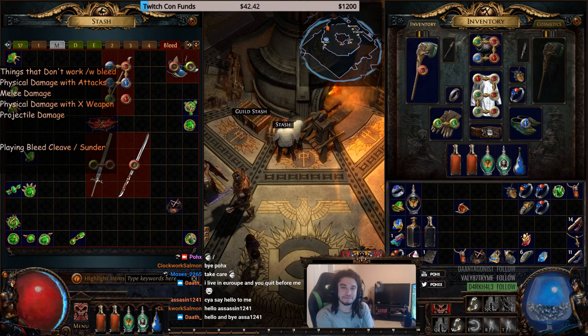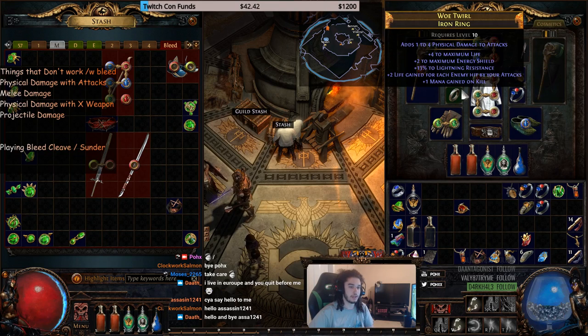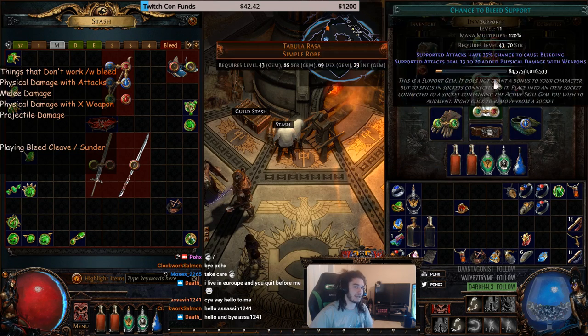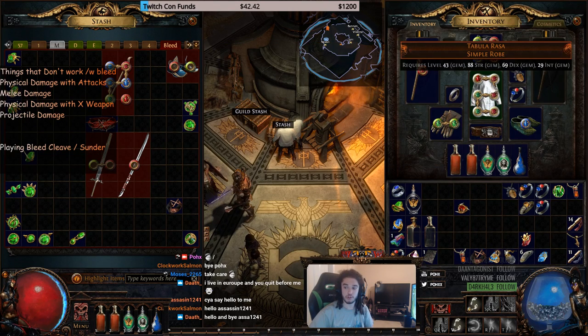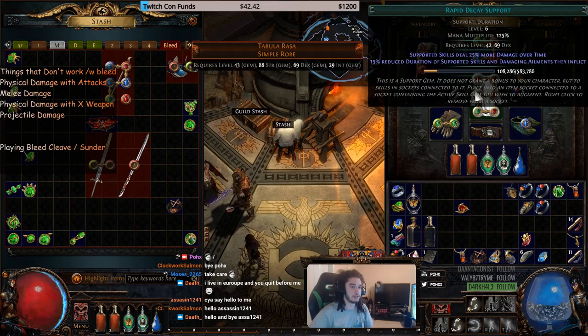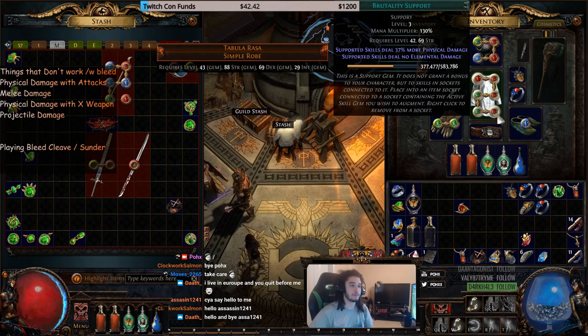Hello and welcome everybody, it's Pox again. Today I have a somewhat complicated video to explain — specifically the new bleed system in the game. They're changing bleed, poison, and similar mechanics over to ailment tags. The new support gems are also out, so I'll be showcasing chance to bleed, maim, deadly ailments, and brutality.